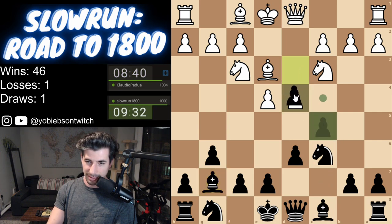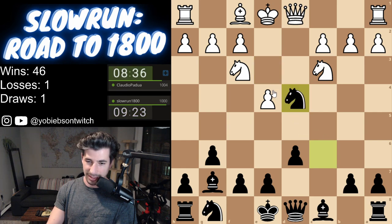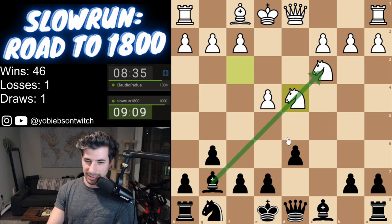He goes right for this. This is actually a fork — wait, no, it's not a fork. I have to take here because I don't want him to take this Bishop. This Bishop's really important. Now we could just push up E4, E5 here, but I don't know if we want to do that this early. Another way we can do this is develop the Knight and then put the pin on, and then the single defender of this pawn is gone. Let's try that out.